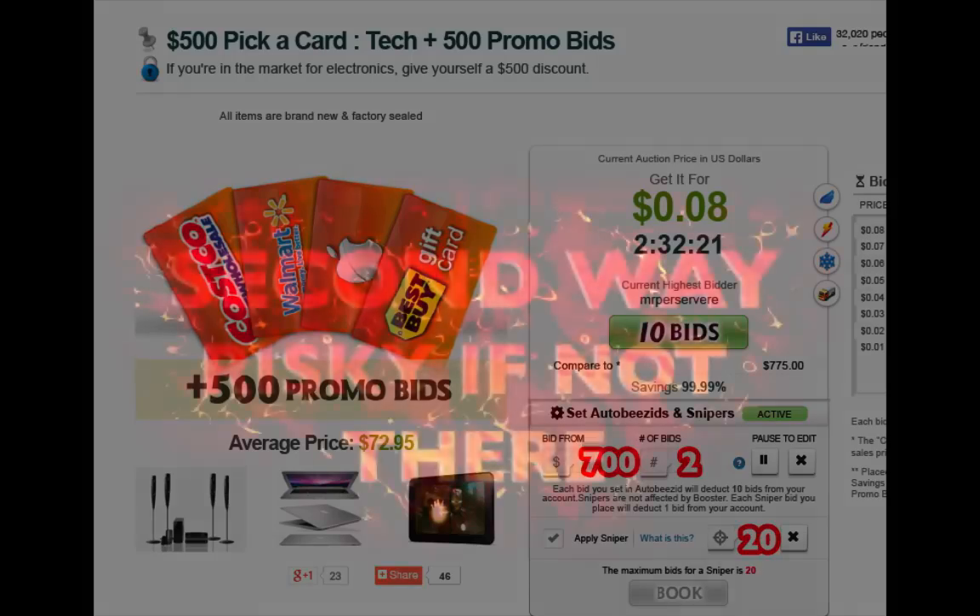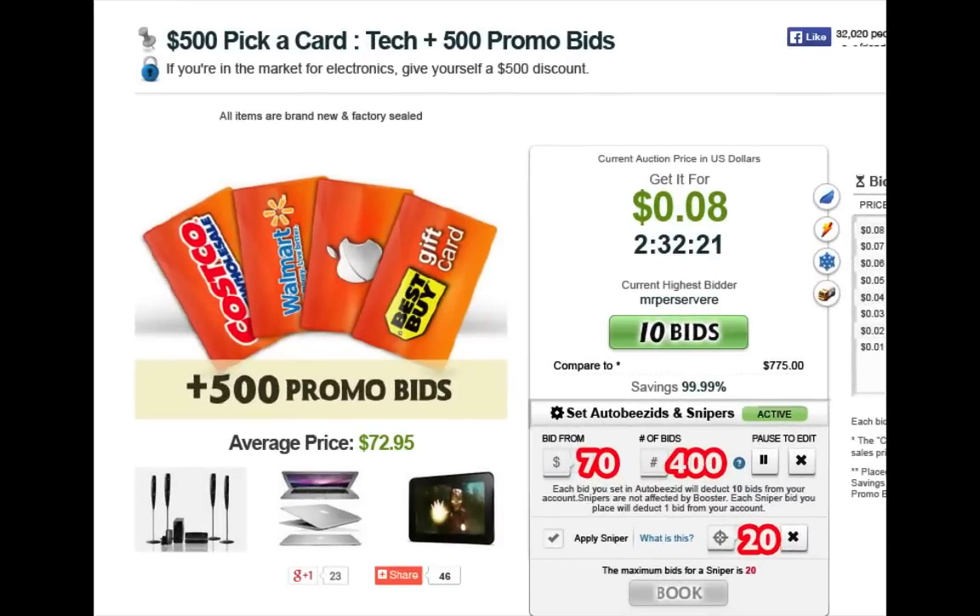The second way — the riskiest way — say you leave the room and the average price starts at $72, so you want to start at $70. You put bid from $70, your auto bids at $400, click Sniper and put your $20 in. That way the $20s will go off any time to keep it open. It's a very broad range, but those are my two ways. Thank you.